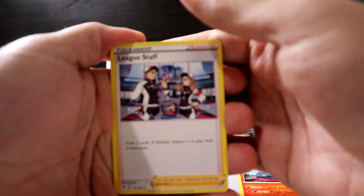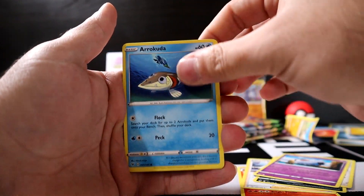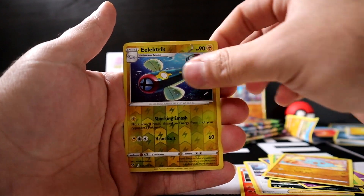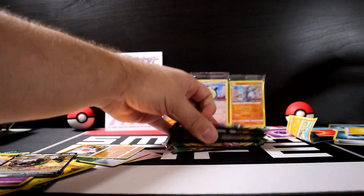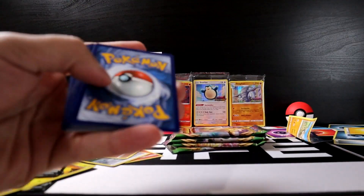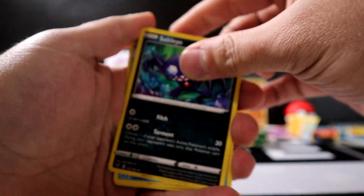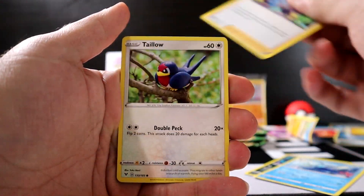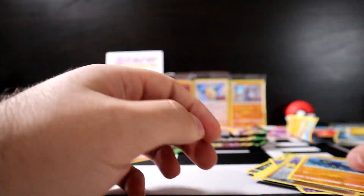Next pack: Electric Energy, Macargo, League Staff, Eevee, Woobat, Arrokuda, Seedot, Vampy, Electric, and Alcremie. Five packs left — still a chance for the cards I'm looking for. Pack pulls: Water Energy, Sableye, Duat, Opal, Taylo, Sandile, Oshawott, Pineco, Clefairy, Opal, and Grapplocke.